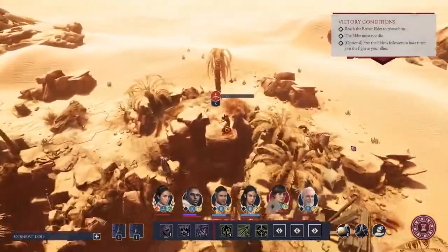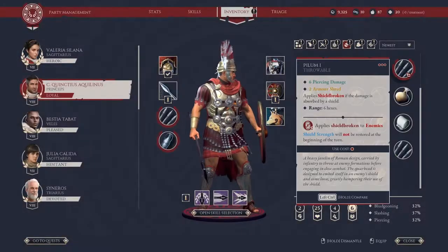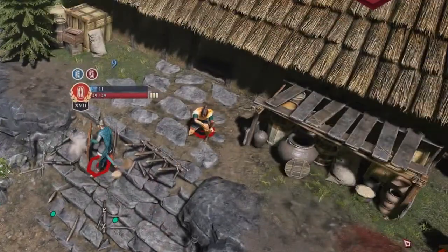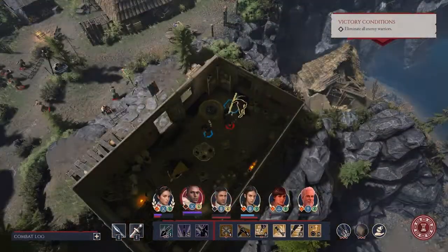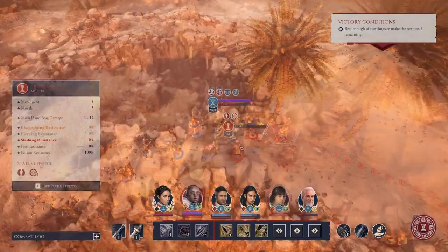That should be enough to see you through your first skirmish, but there's much more to learn. You'll have to familiarize yourself with the famous Roman Pilum, which is thrown at enemy heavy infantry to disable their shield. You'll have to learn to adapt your tactics and your formations to different environments.